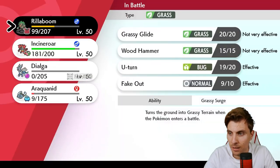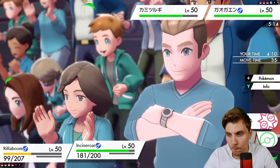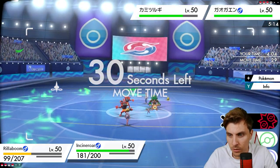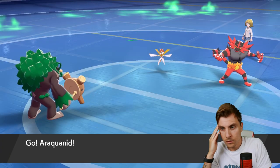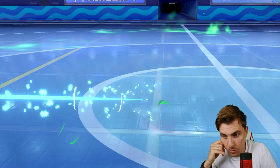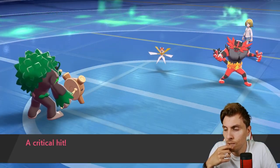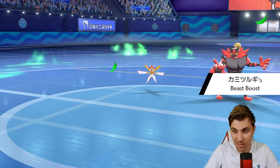We needed Araquanid and Dialga to deal with Incineroar. What we could do... if we lose Rillaboom then Kyogre kind of just wins this. I'm hoping they go Fake Out into Incineroar to protect Kartana, and then Sacred Sword... let's hope they don't get a crit again. It's a Scope Lens Kartana - there's nothing we can do about that. The crits have saved them.